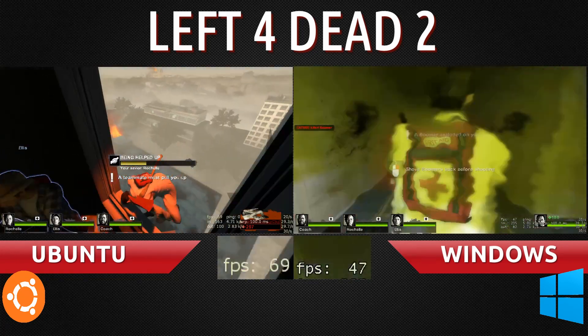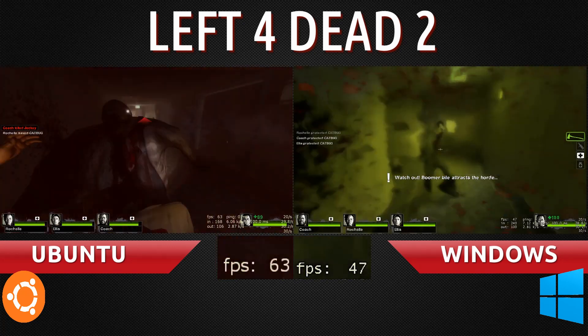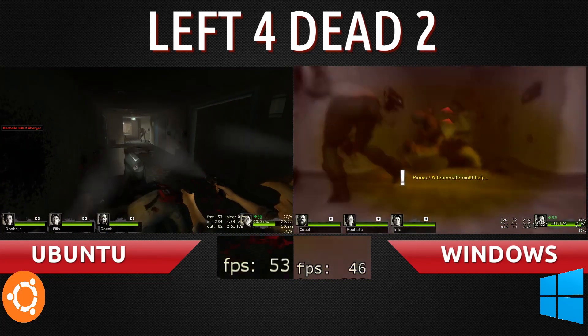Alright, it's about to get a whole lot of action. And action — still about 40 frames, 45 on Windows. Ubuntu is still higher in terms of the action scene, above 50 just now.